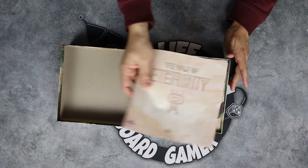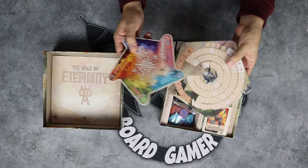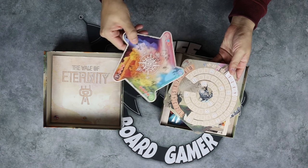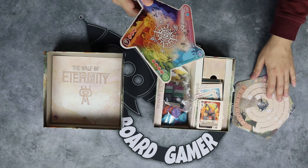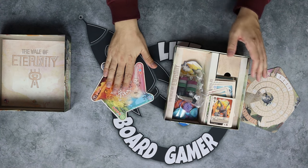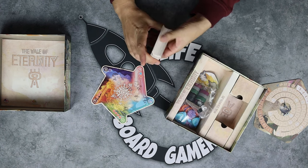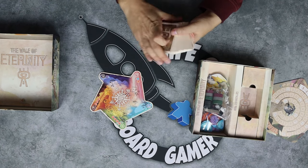You get a rulebook that explains how the game works, and you have two boards. One of the boards is to track your points and how many turns have passed — you are playing this game for ten turns. The order board will tell you who's the first player for each round. In the middle of the table you will have this setup going on, where you shuffle this huge stack of cards and draw cards — however many players times two.